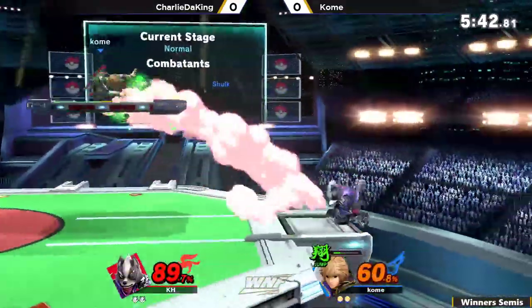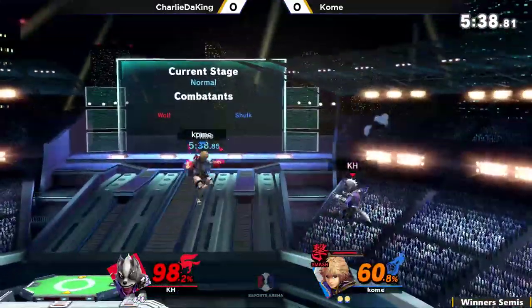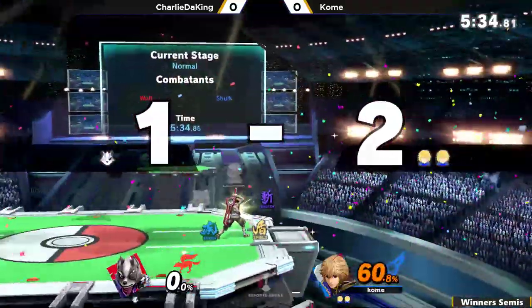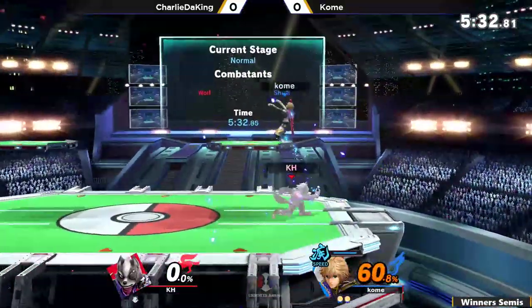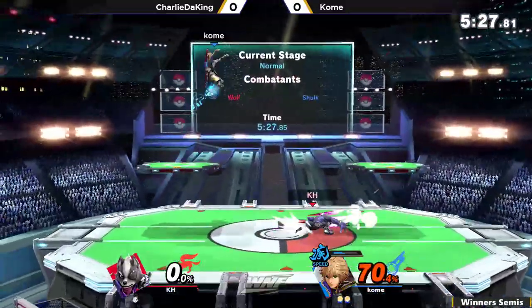And again, gets the fair, looking for the get-up option, but gets tossed up by the get-up attack right there. And here comes the Smash Art — he wanted the fair but did not drop a little ledge. But it doesn't matter, because he can just get him when he goes for the get-up option. Fair, just such a big hitbox, covering so much.